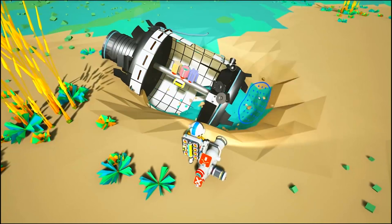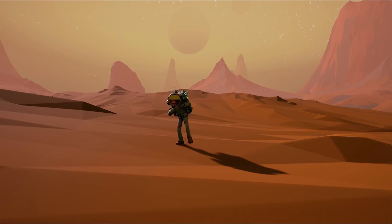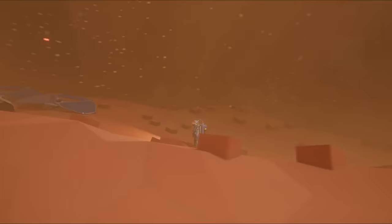But don't go thinking that the lack of wildlife means that there are no dangers in Astroneer, since there are a multitude of ways to die, including suffocation, poisoning, blunt force trauma from falls, and also getting hit by debris.